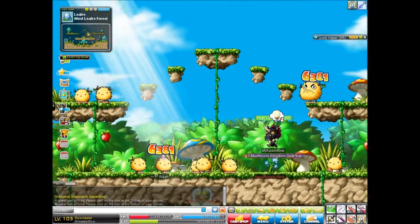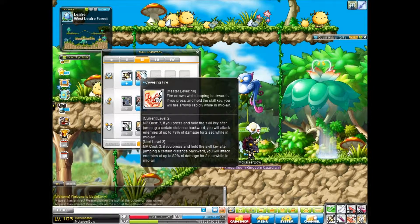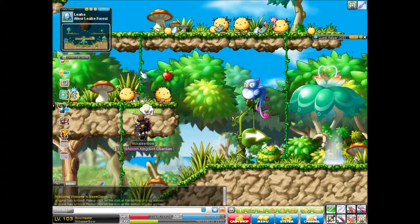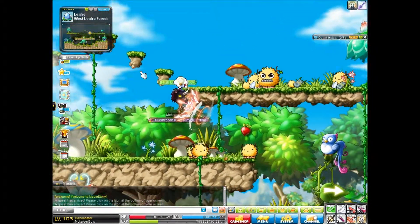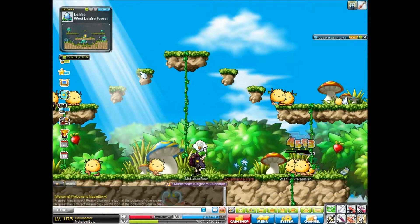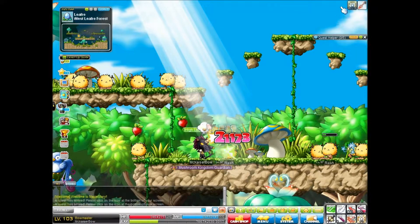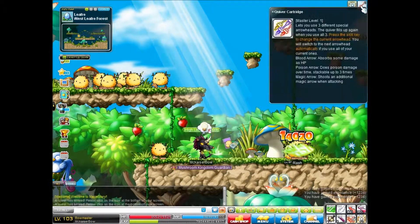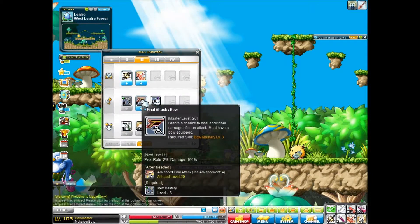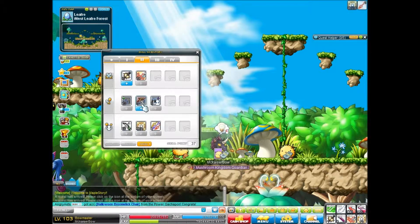I don't quite get that. Is it not an attack skill? So you press and hold the key. Oh, that thing over my head is this thing activating. Which one to master? I'm going to go with this one because it's more fun.